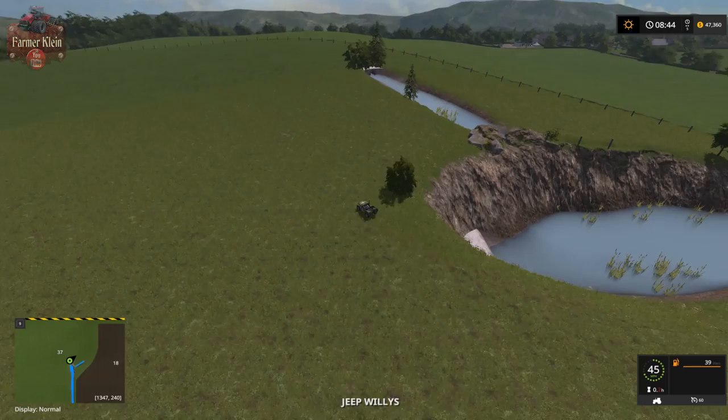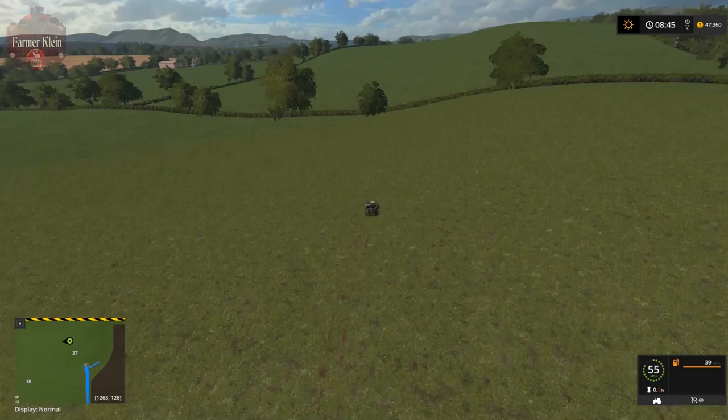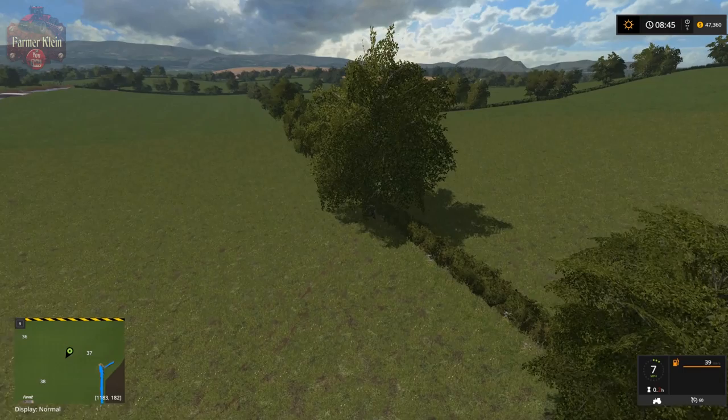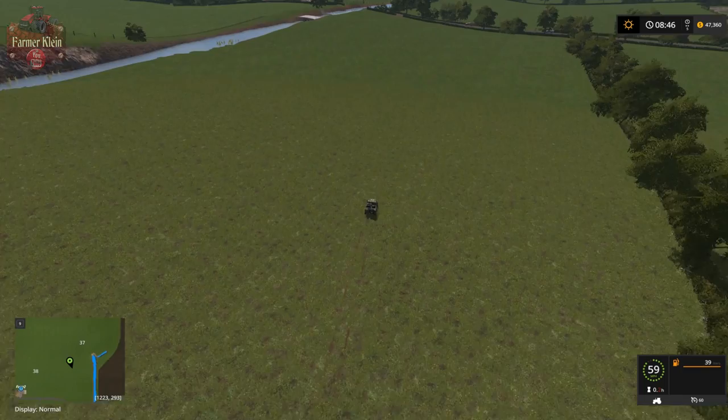Look at these massive grass fields with trees here. I suspect these trees do have collisions, so you can't do a Courseplay thing and make one giant field out of them — you'd have to come in and cut the trees down, but the hedges would remain.